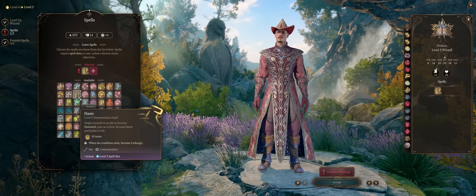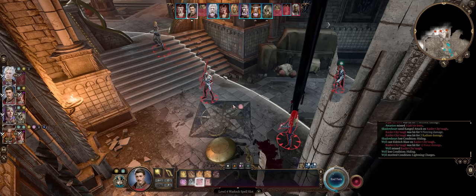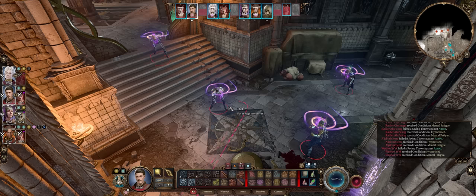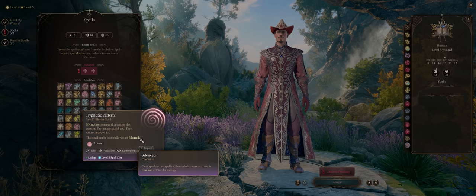Haste has to compete with a lot of nice crowd control at level 3. For example, Hypnotic Pattern is one of the best crowd controls in the game. The area of effect is massive — it does have friendly fire though — but if enemies fail a wisdom saving throw they'll become hypnotized, meaning they cannot do anything at all for two entire turns. However, if they take damage the effect disappears. This can even be cast while silenced, which is great for combining it with the cleric's Silence spell to shut spellcasters down.